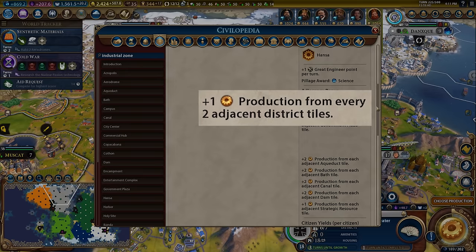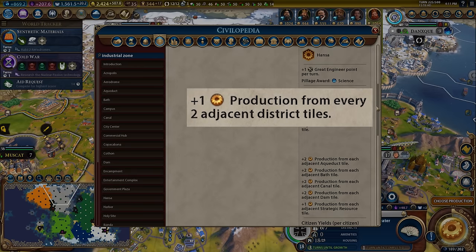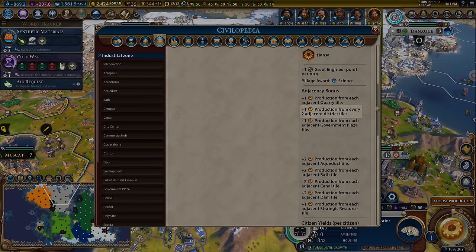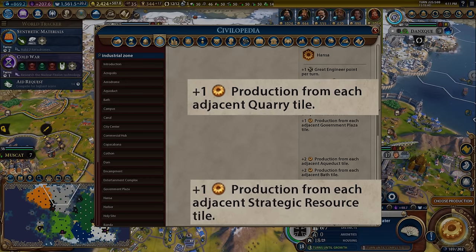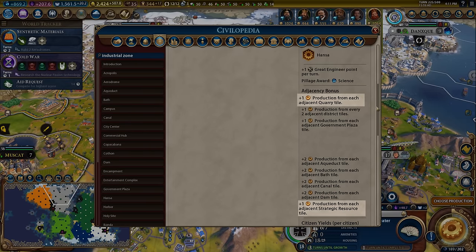The more important minor adjacency bonus is the district minor adjacency bonus, where you get plus one production for every two adjacent districts — remember this one, it will be coming up later. You also get a standard adjacency bonus from quarries and strategic resources, which is something you could keep in mind, but don't worry about it too hard; it's a secondary priority.